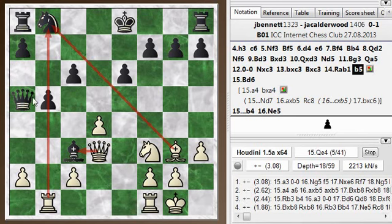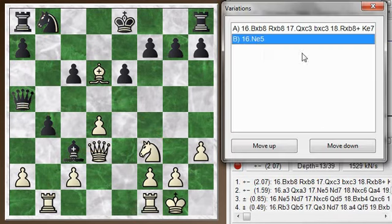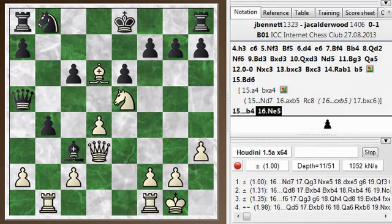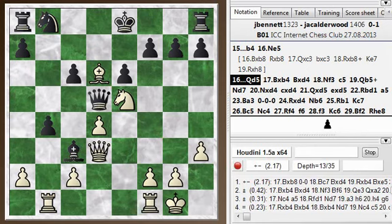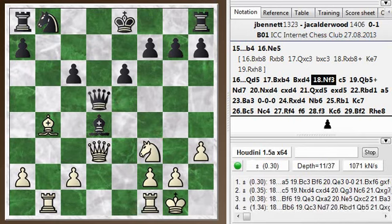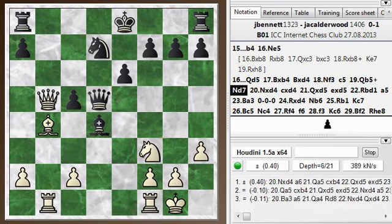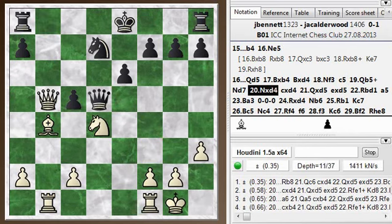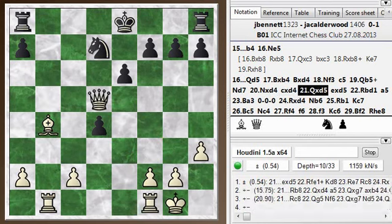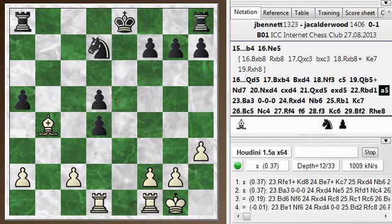Black has played kind of fast and loose there and deserves to be punished for his liberties. Unfortunately, I didn't do it. But that's chess. Now after the exchange here, my advantage is back to a normal opening advantage. And now knight takes d4, the engine thinks, is a good move. I thought that was working out pretty well here, but I don't play this quite in the best way.